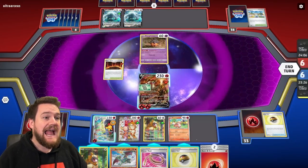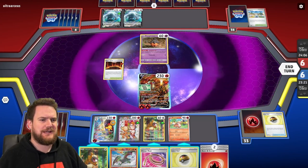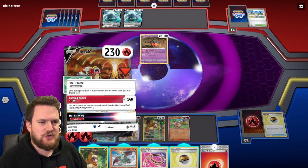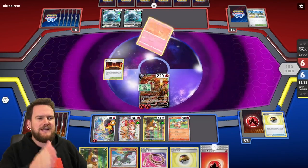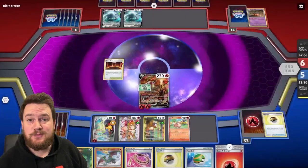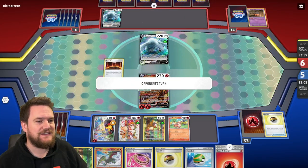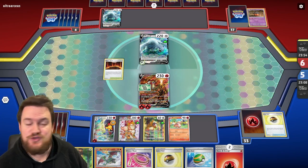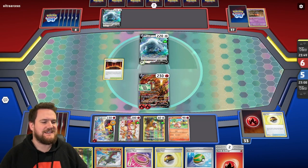Entei doesn't ever get knocked out by Lugia V-Star this turn — there's no world in which Lugia V-Star knocks an Entei out right now. So we don't need to use Star Alchemy this turn. We can just use Burning Rondo, take the knockout on the Pumpkaboo, and put ourselves a prize ahead in this matchup. Because there's no extra modifier on Lugia V-Star, they cannot ever take a knockout on this Entei unless they attack with something other than Lugia.